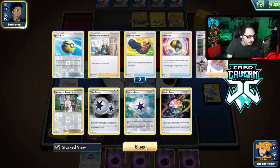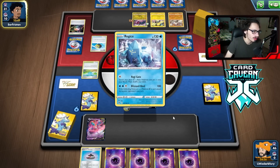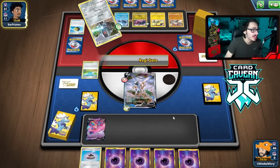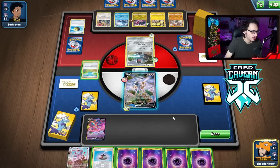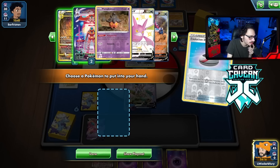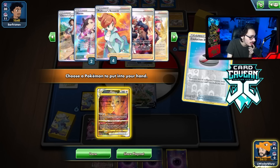Oh my god, they got Aurora. I think we Marnie them here because they're down three Research, so I definitely go Star Birth. I have to probably Starburst for Marnie. I could go Marnie, Collapsed Stadium, I guess — that's an option. Is my opponent about to get the Turn 1 attack? No, but they got the Gift Energy. That's annoying. Maybe we Starburst for Boss. I don't really want to walk into Gift Energy. Collapsed Stadium's prized! Of course it is.